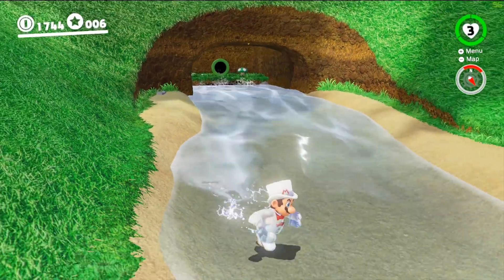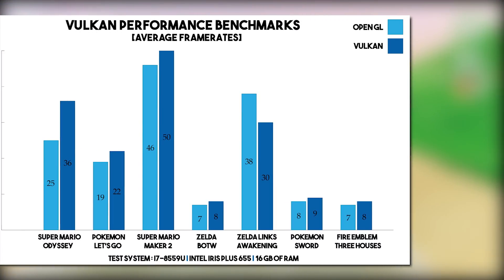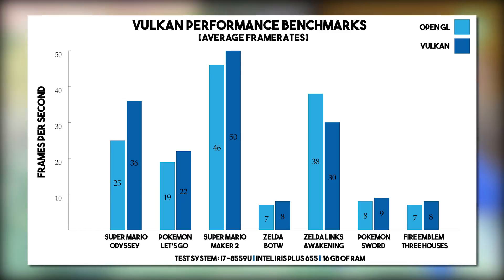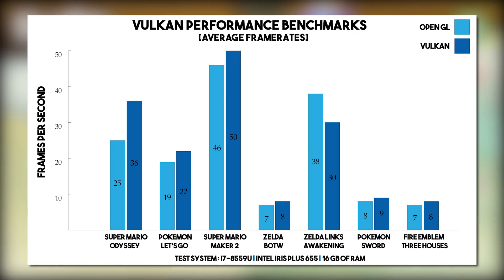Now that we've taken a look at AMD and NVIDIA performance, let's take a look at some Intel iGPU numbers. A big thank you to Morph for carrying out these benchmarks on his laptop. The system specifications used are an i7-8559U, an Intel Iris Plus 655, and 16 gigabytes of RAM. These performance numbers, while lower than what we were seeing on NVIDIA and AMD GPUs, are some of the most promising numbers we've seen out of all of our benchmarks. The only instance of lower Vulkan performance versus OpenGL was in The Legend of Zelda Link's Awakening, and by his own admission, the only reason is that he is severely GPU bottlenecked by his iGPU. They are still very impressive numbers, especially with the increases seen in Super Mario Odyssey, Pokemon Let's Go, and Super Mario Maker, and when we pair these improvements with the smoothness seen in shader compilation, the future looks super bright for Vulkan.